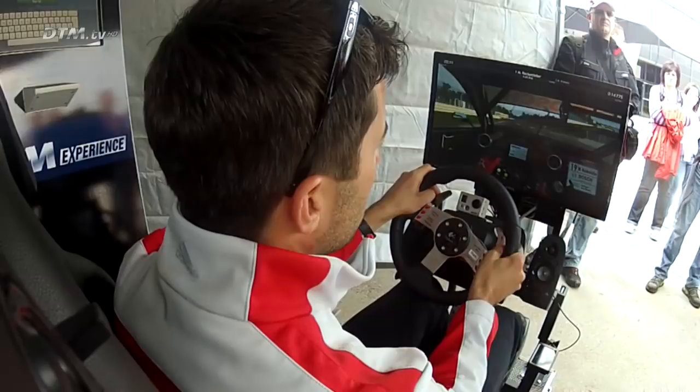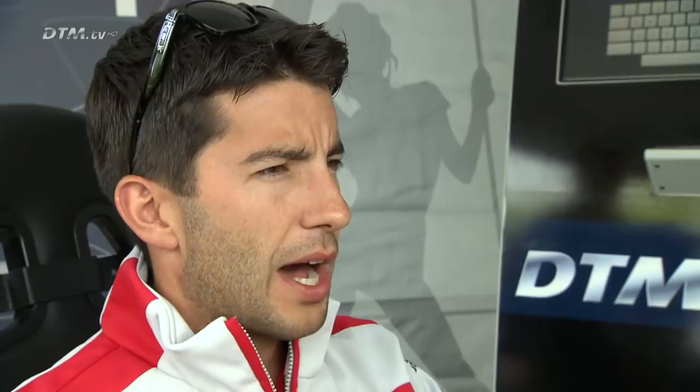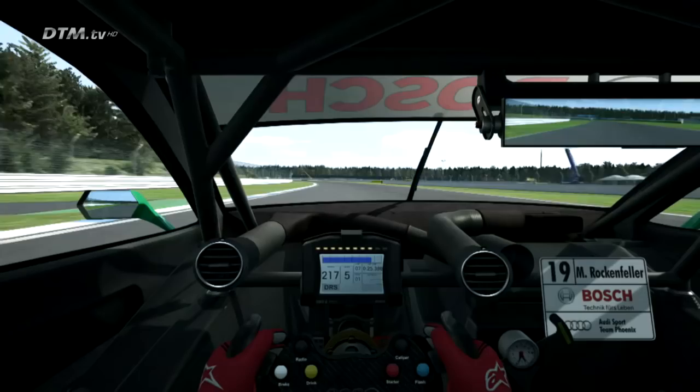Then we arrive at corner two. You shift down to second gear and accelerate onto the main straight, where you arrive at the end with a top speed of around 260 with the DRS open, or maybe 250 without.